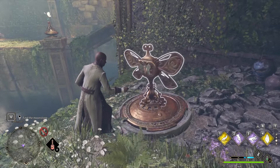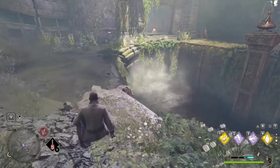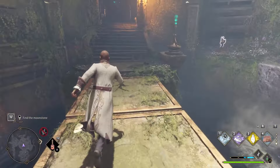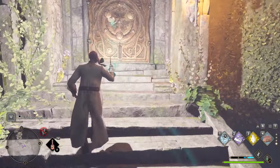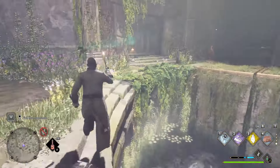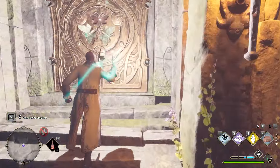Use Depulso here to raise that platform. You do need to be fast — raise it until it stops, then quickly run back to this side. Use your Lumos to get the butterfly off that platform, put it on the door, and then grab the final one that you originally placed elsewhere. This is how you get all three butterflies for the door.